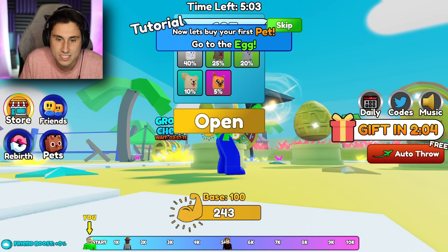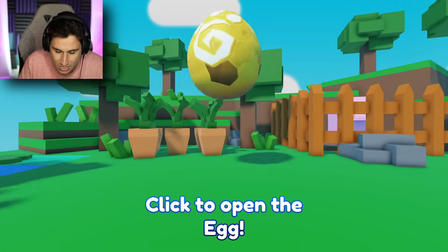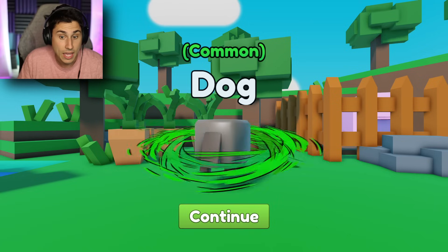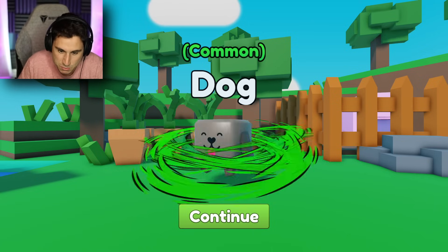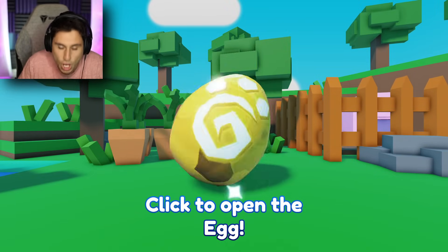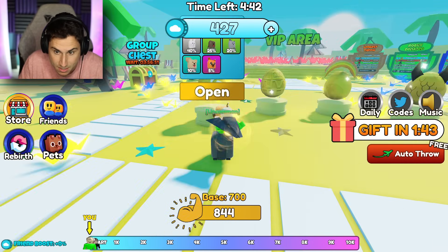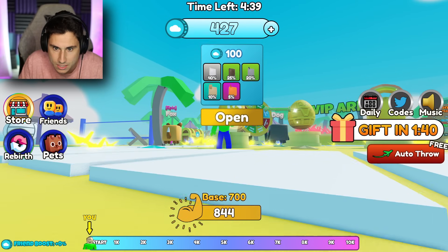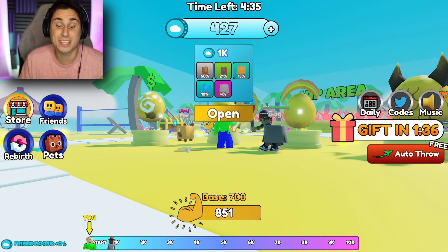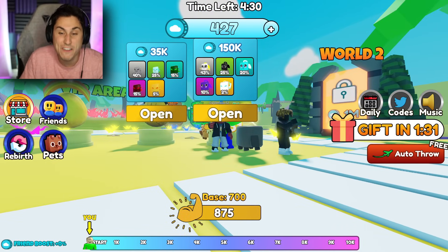With eggs, I can get pets and I could probably get multipliers that way. So let's open this bad boy up — I got a dog. It's a common pet, probably not very good, but it's better than nothing. Using coins, I got a fox — that's epic! The eggs cost 100 coins, 1,000, 5,000, 35,000, and 150,000 coins. The pets get stronger and more rare as you go up.